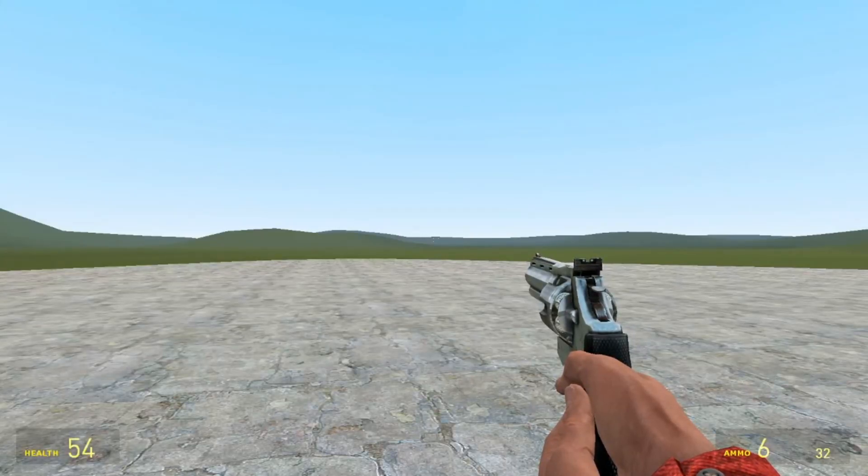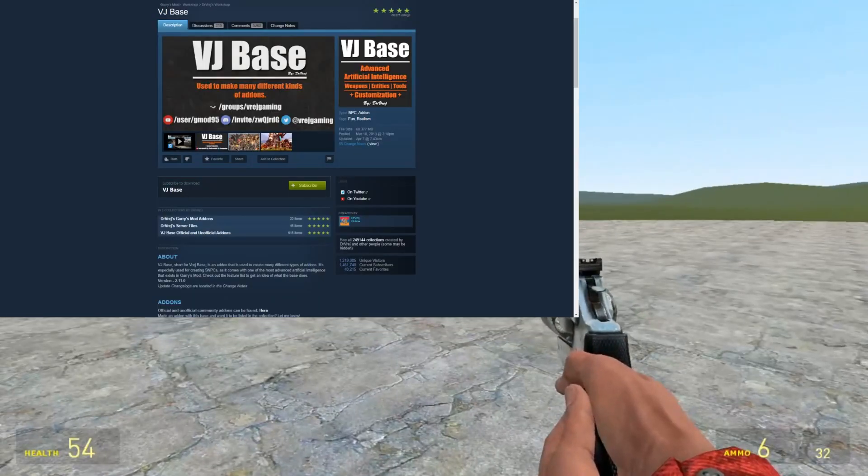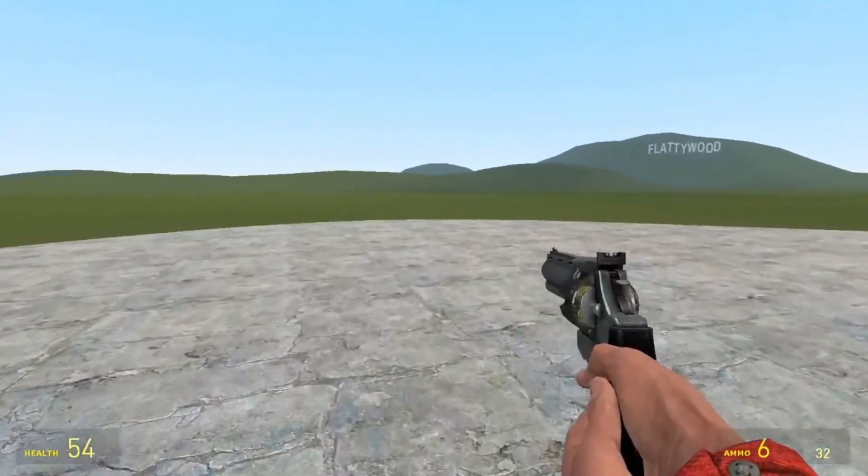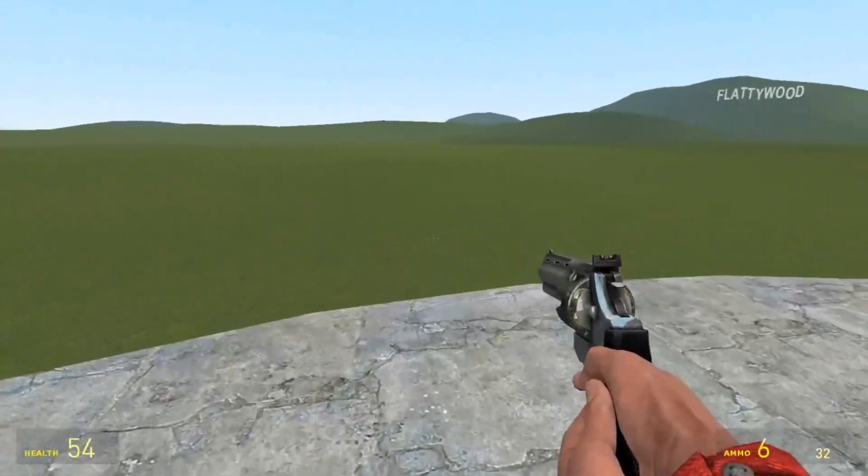Hello everyone, welcome back to another video. Cooper Barnes here. Today's video we're going to talk about how you can make your own custom NPC spawner in Garry's Mod. This is a mod that comes with VJ Base, which should pop up here on screen. The link to this mod is in the description. This is basically a remake of my previous video on the same topic.